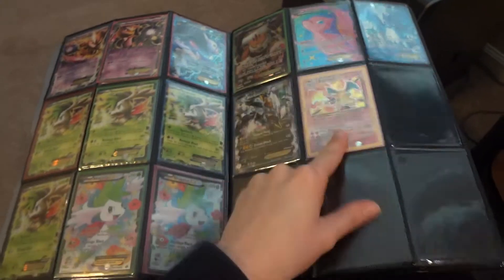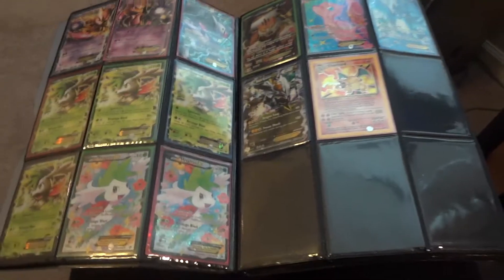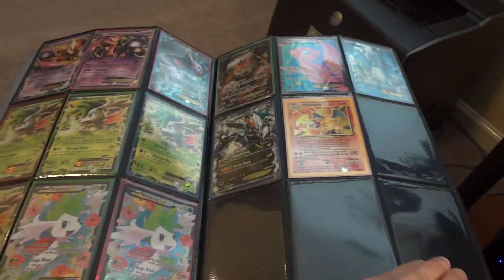We've got Articuno Full Art, Landorus. The Base Set Charizard has very minor surface scratches, but as you can see, you can't really see any imperfections there. That's available as well. I had a few people interested in buying it, but not one actually went through with the sale, so it's back up.